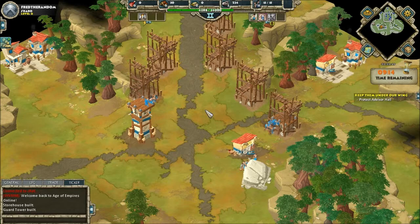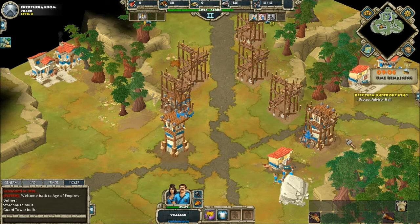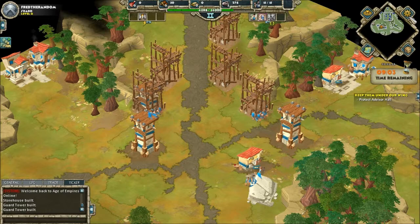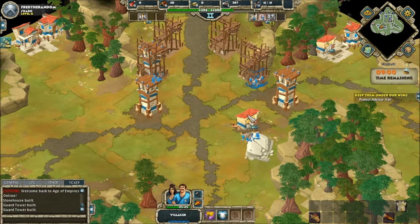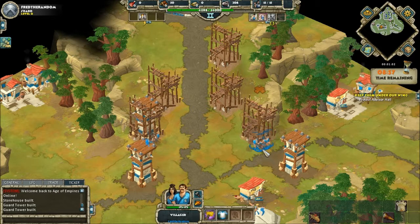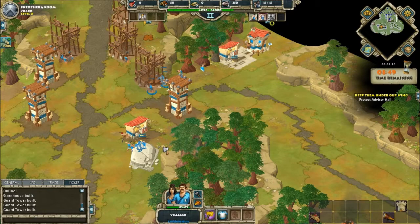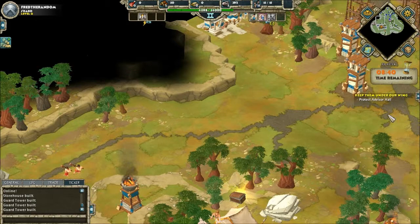This is the advisor hall. It must not be destroyed at any cost. There are going to be some waves of enemies that are going to come and destroy us, so it's just a matter of time. Let's turn the villagers down a bit. Pretty much defence — that's the aim of this. I'll get these guys to go on wood, and get two of them to build that, because you'll need a trickle of wood to build more. Here comes the first wave now. Two clubmen — they'll be destroyed pretty easily by towers.